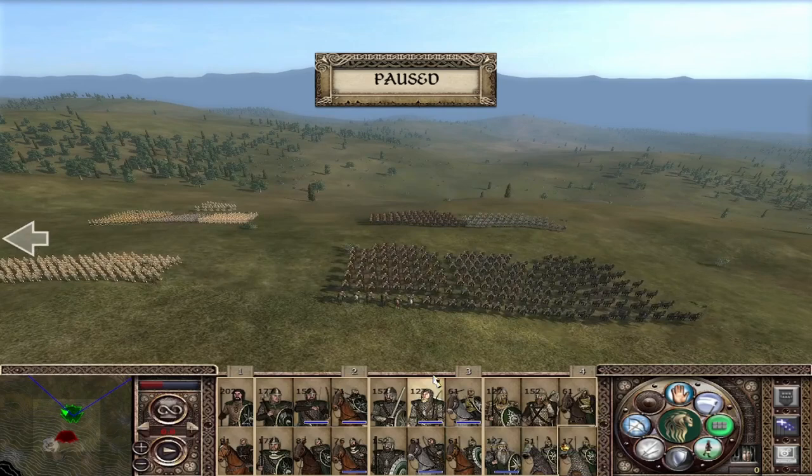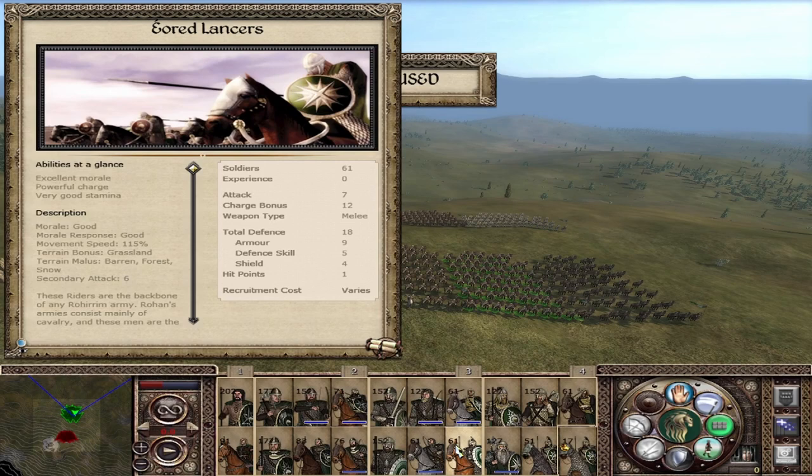Continuing to our mainstream cavalry, we start with the Ered Lancers — a direct upgrade from the Rohirrim: attack of 7, defense of 18, and a charge of 12. A really good shock cavalry that will deal damage to every infantry unit they charge into. Good morale, good morale response, slightly faster than most cavalry at 150% cavalry movement speed. The secondary attack is a little bit lower than the primary, so don't keep them in prolonged melee.